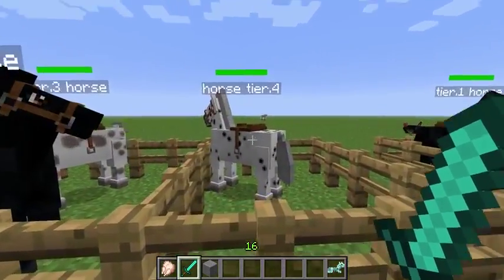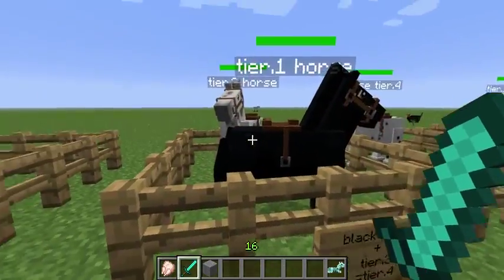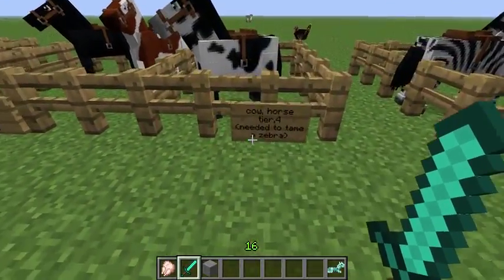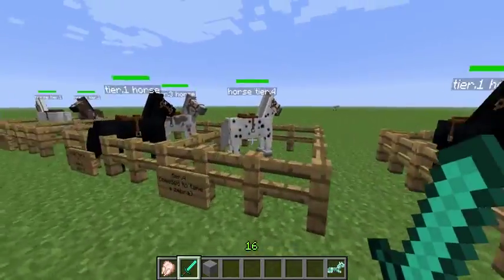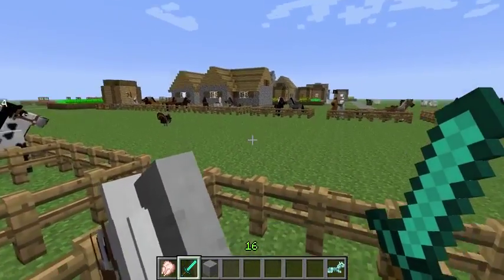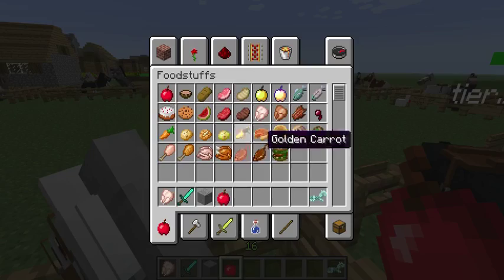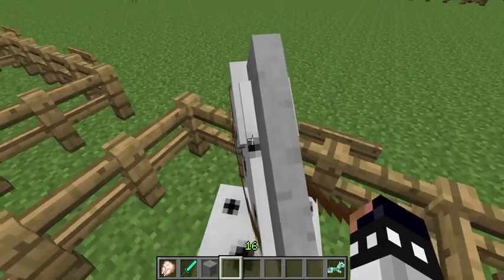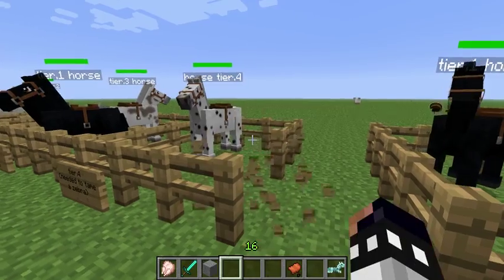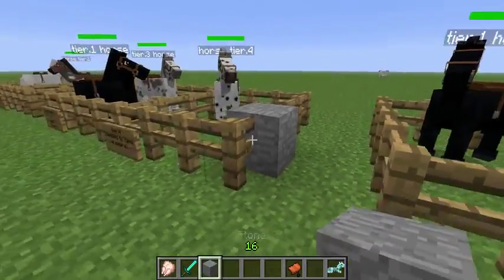To get your tier 4 horse you breed a tier 3 horse with a black horse. These two tier 4 horses are what you need to tame a zebra. To tame a zebra you have to be riding a tier 4 horse, then approach the zebra and right click with an apple — you can use wheat but an apple is much easier. Once tamed, right click with your crafted saddle to mount it.